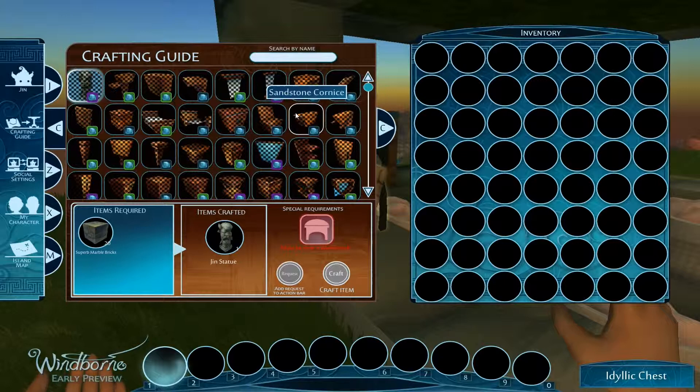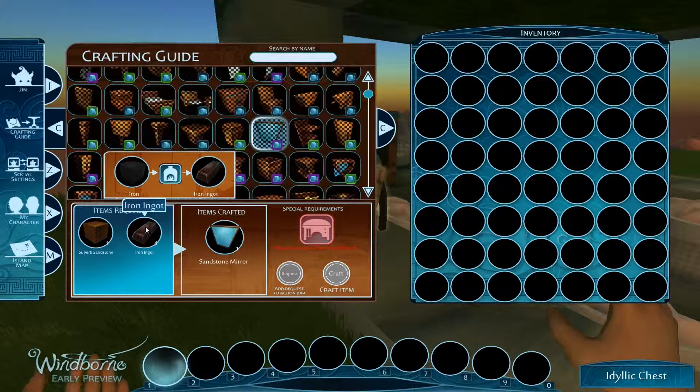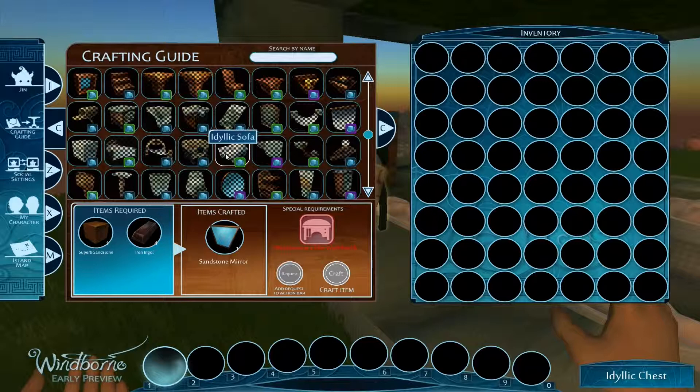Is there anything here that I want to make? There's a lot of sandstone stuff — it's probably because I'm in the sandstone area. Sandstone's easy to get, though. Sandstone mirror — I need iron ingots. How do you get iron ingots? Iron in the furnace. Okay, but I need some kind of fuel for that.